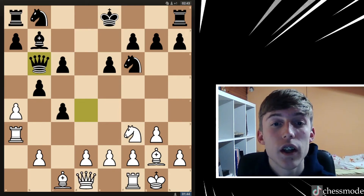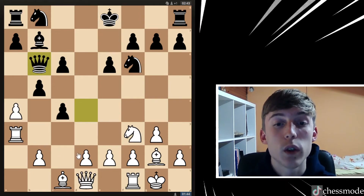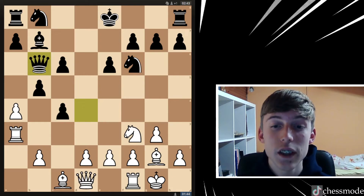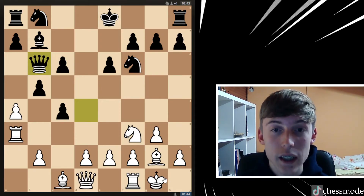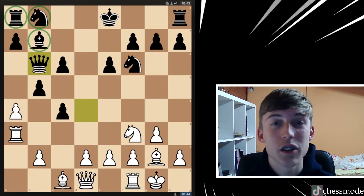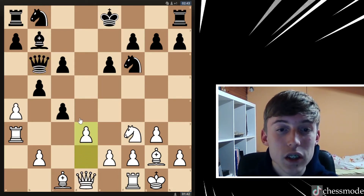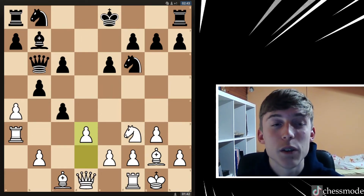In this position, black is a pawn up — he has eight pawns while we have only seven. But this doesn't necessarily mean that we are worse, because as you can see we have quite some compensation. We have already castled, he hasn't, and his pieces here are just not developed. I'm ready to start some action, so that's why I played d3, just trying to break these pawns in the center and get my rook into the game to develop some kind of initiative and attack.